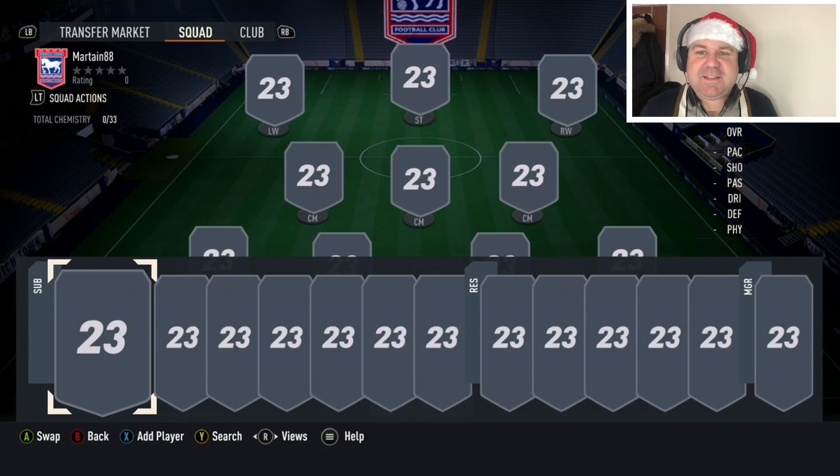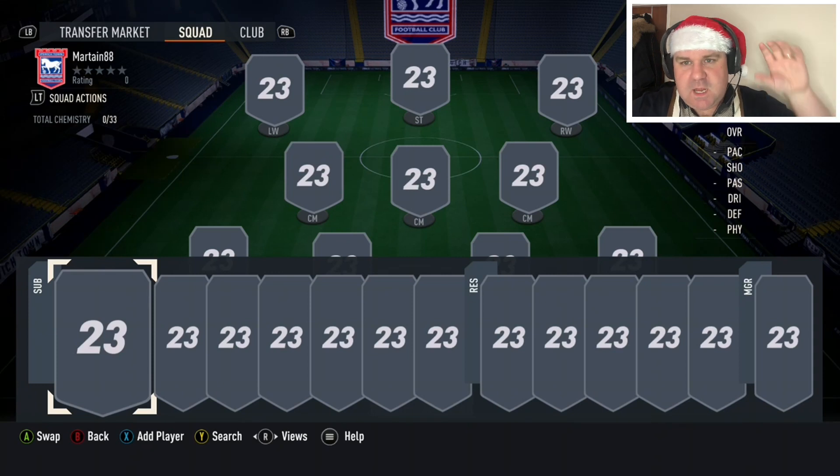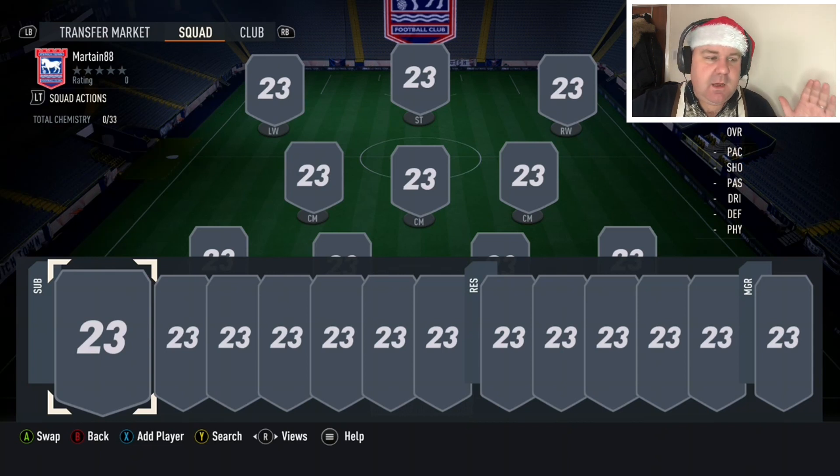Hi guys, Martijn88 here, and welcome back to another FIFA 23 video. I hope you had a great Christmas, and maybe you're somebody that's just got FIFA for Christmas. If you are, then this video is going to be particularly interesting to you. If not, it's still going to be a massive eye-opener, because today we're going to have a look at what you can get for 100,000 coins — a 100k squad builder. Let's get straight into it.